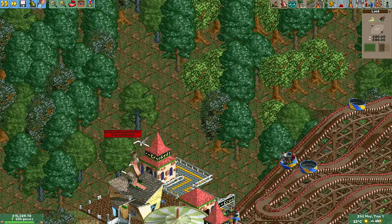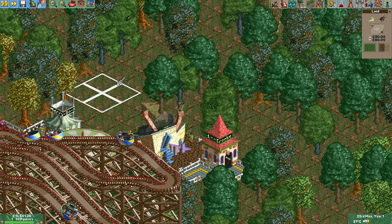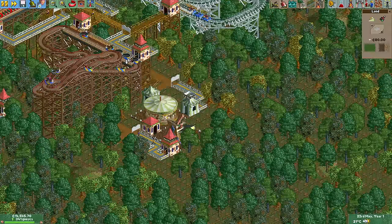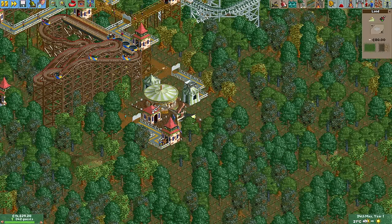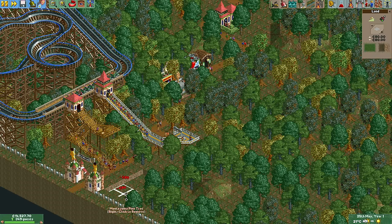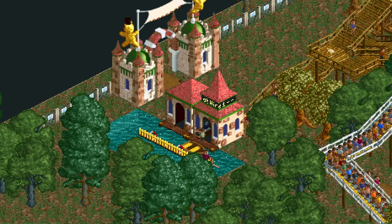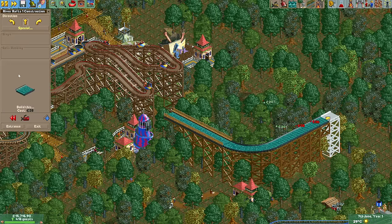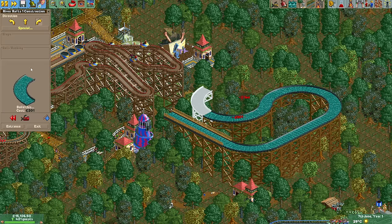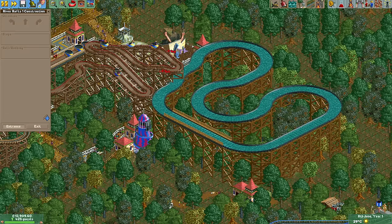You need a pond that's at least two by four tiles and then you also need space for the entrance and exit buildings and a path to connect them. I could simply remove the crooked house and the merry-go-round but that's kind of lame, and eventually I found this spot right next to the park entrance. It's just big enough and makes for a perfect little boat hire. The river rafts ride luckily can be built high enough to go above the trees, otherwise we would have had to build it underground.